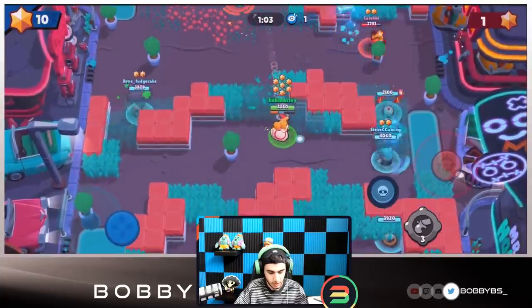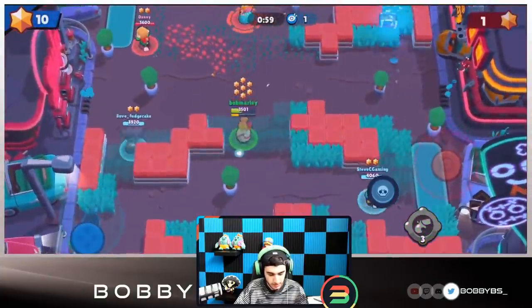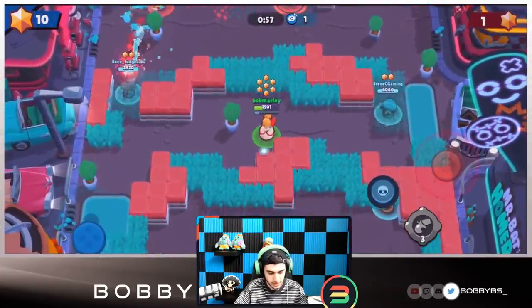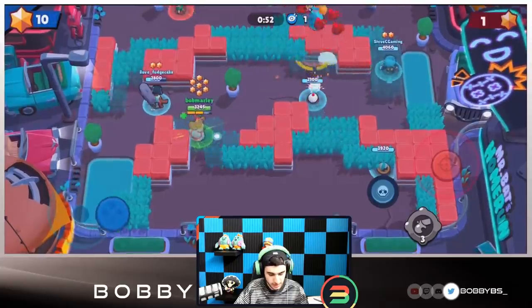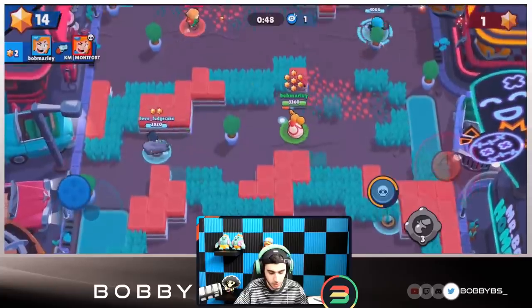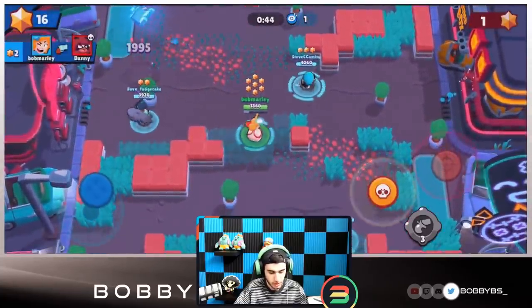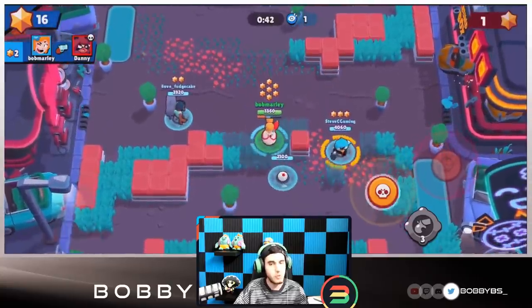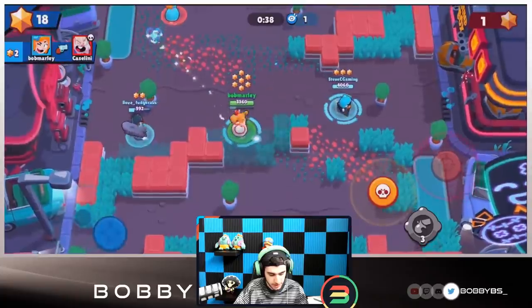We're definitely not hitting 40 at this rate, we need to get some kills. Still a very long way to 40 - I don't think we're getting it this game. Piper is going to break our walls, which is a good move - if you're ever playing Piper just break the walls. Steve is able to get a kill, so we're going to start off with some kills. We're at 16 right now, maybe we should make a goal of 30 because 40 might be a little too difficult.